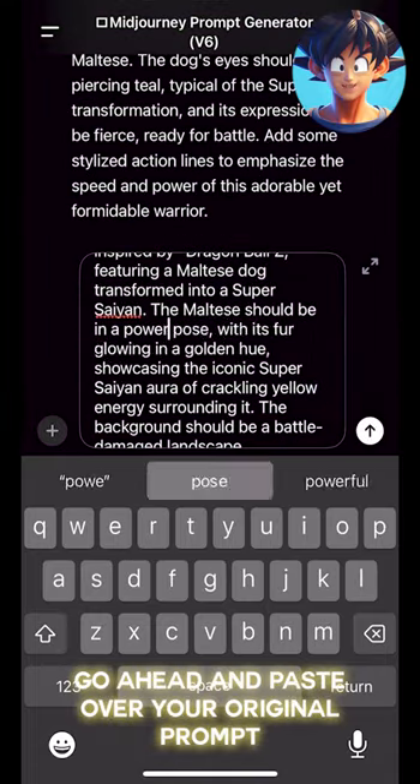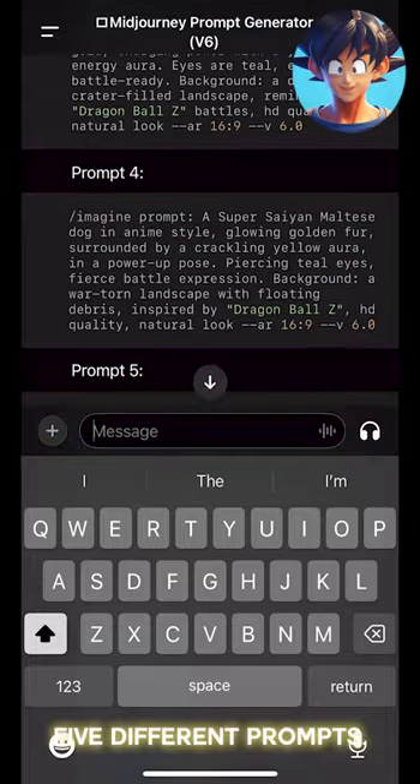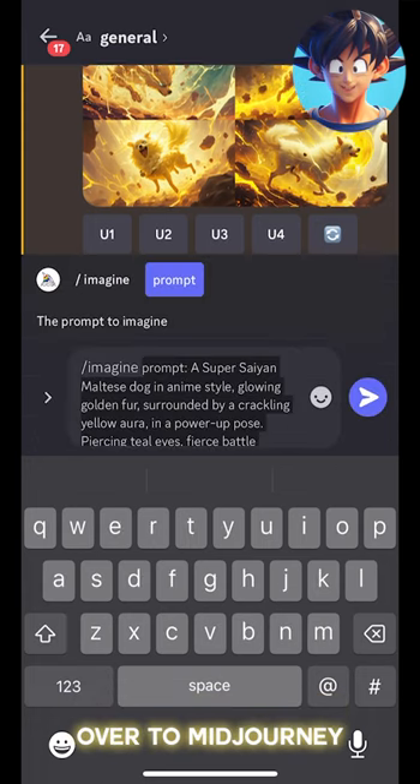Go ahead and paste over your original prompt, and the prompt generator will give you about five different prompts. Copy your favorite and send it over to MidJourney.